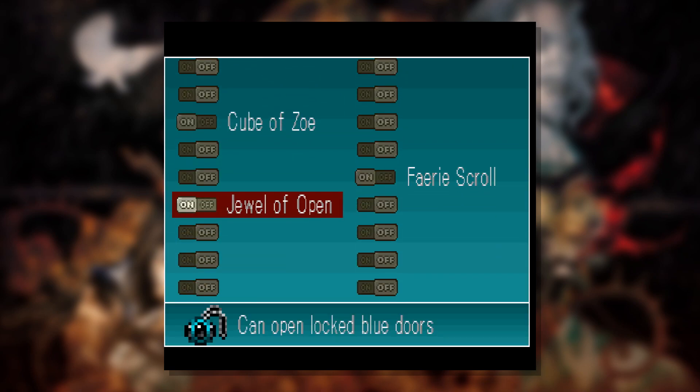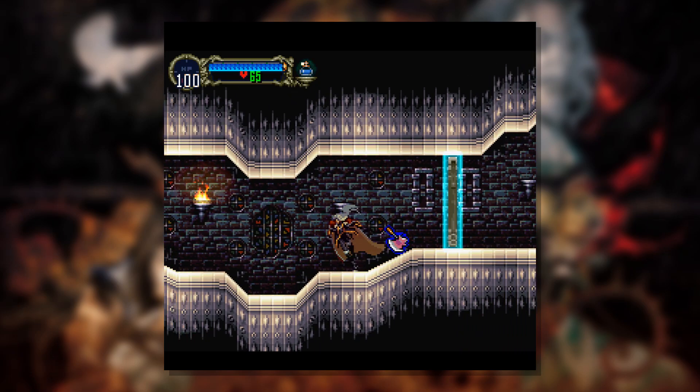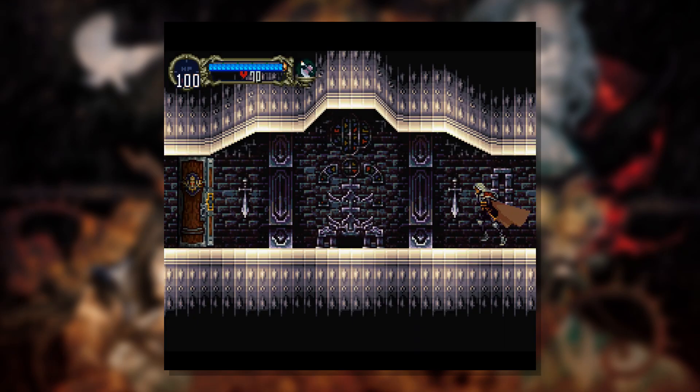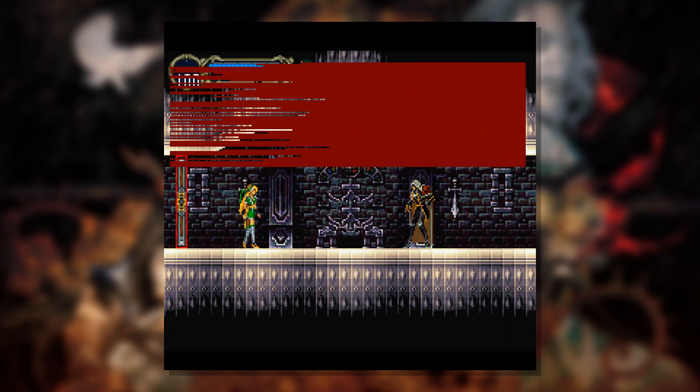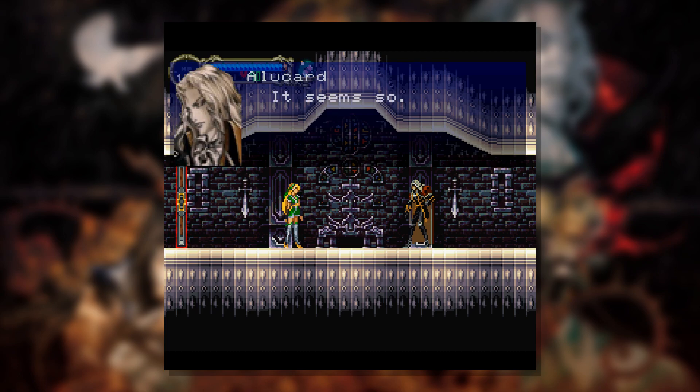Jewel of Open. See, I wasn't sure if this would be like a small key kind of deal or if it's just like we can now open any door — and it seems like we'll be able to open any locked door, any door locked by blue. I assume there'll probably be other magical seals we can't handle. So we meet again, Alucard.